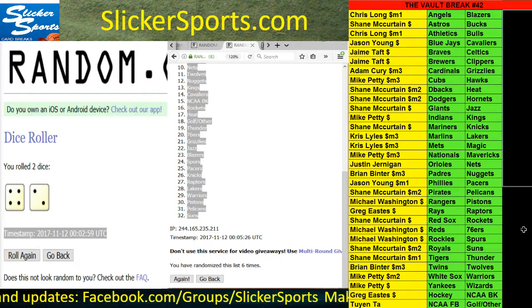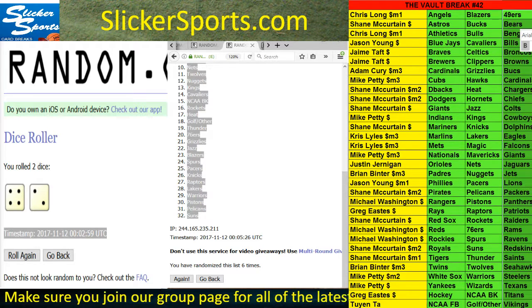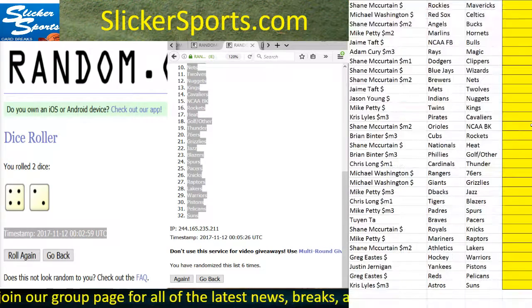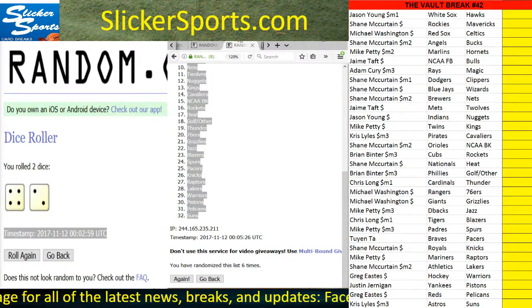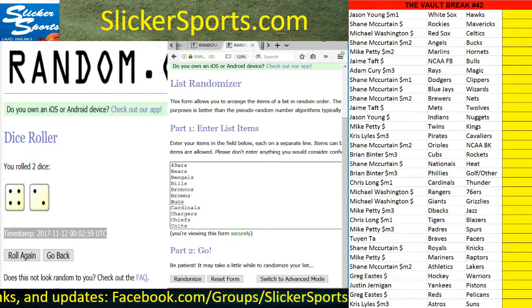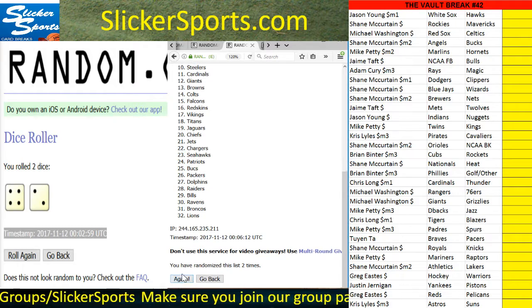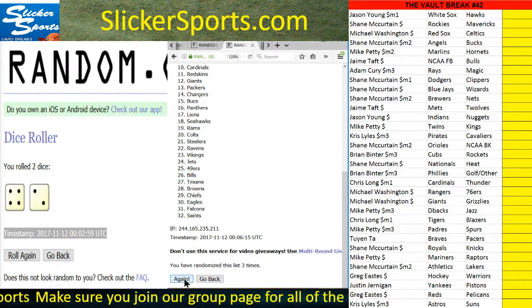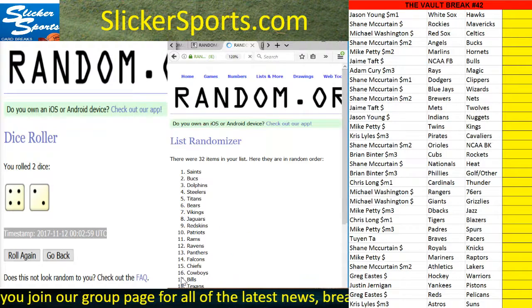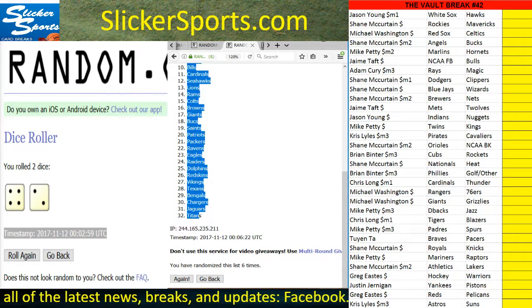Going right back up to the top, same thing. Vault Three is now in the store, just so you guys know — Vault Three is going to be even better than these. I have a very good feeling about those. Same thing, four and two, six times: one, two, three, four, five, and six — Broncos all the way down to the Titans. Copy, timestamp, six times.